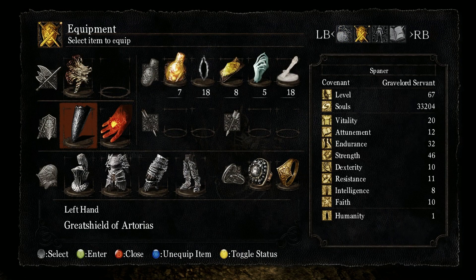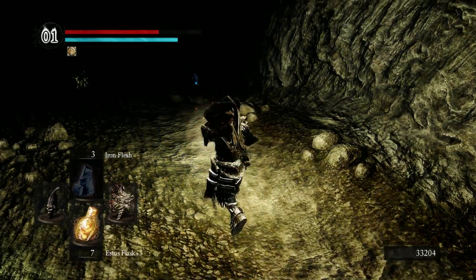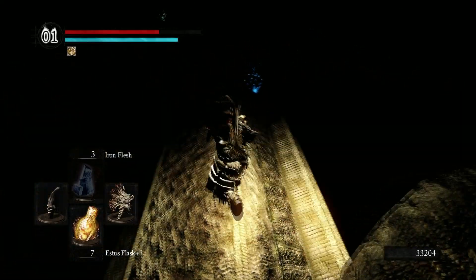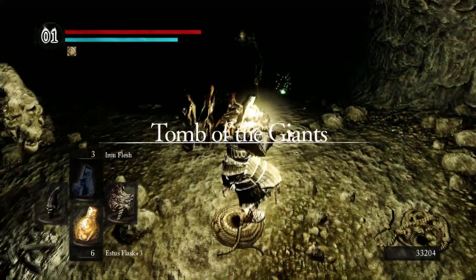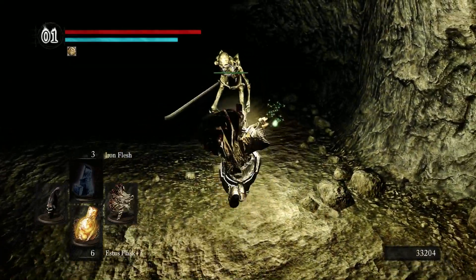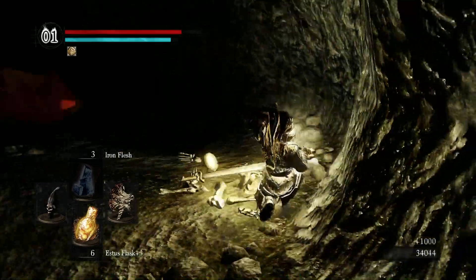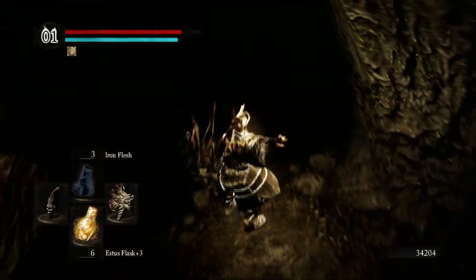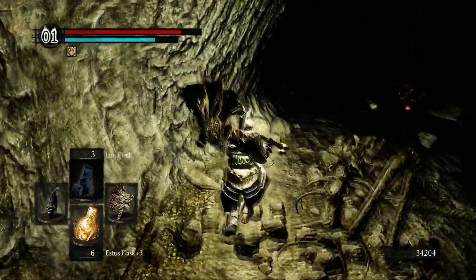We're about to go into the Tomb of Giants, and for this we're going to need the Skull Lantern because it is very dark. You can follow the markers but it's better if you have a lantern — and you can't use your shields. If you like using your shields, you should go into the Demon Ruins and Lost Izalith first, because there's a helmet there that does the same thing as the Lantern.